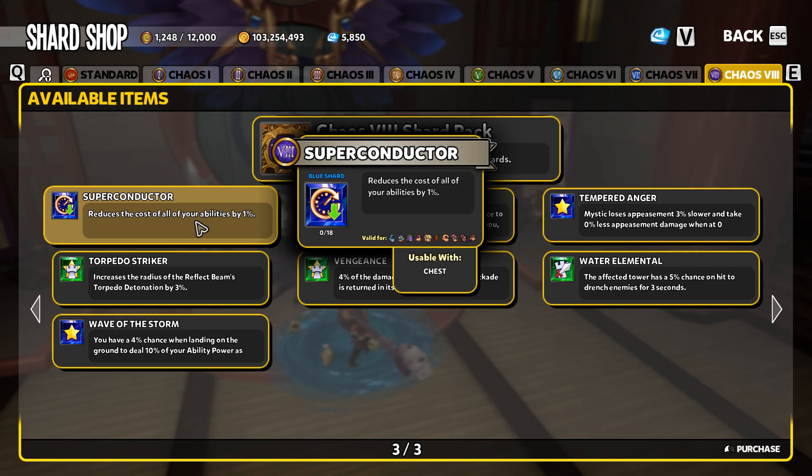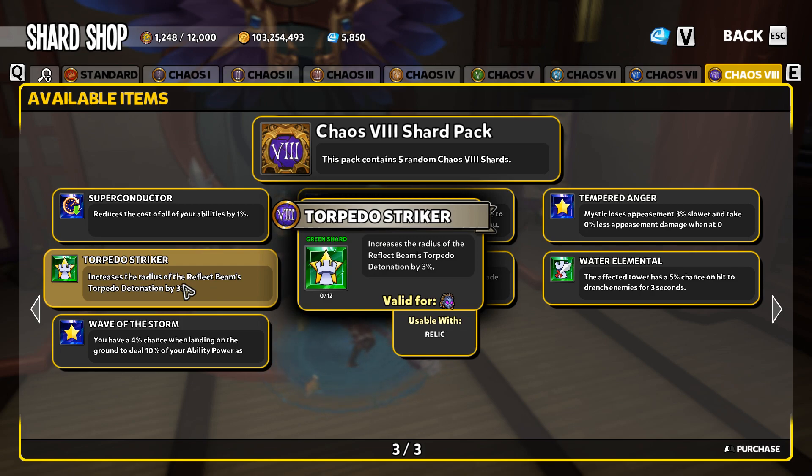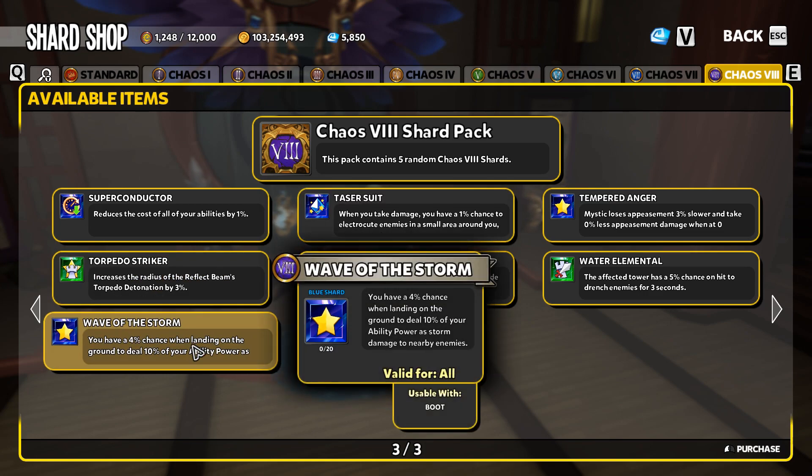Superconductor reduces the cost of all your abilities by one percent. If you're an ability power user, Superconductor could definitely be nice since it lowers the cost of all your abilities overall. Torpedo Striker is like getting an additional Deadly Strikes, but sadly Deadly Strikes scales terribly on the reflect beam — the reflect beam is really going to scale best with Vicious Strikes, the hyper shard, which will take it to max explosion radius. Torpedo Striker is just one you're really not going to need.